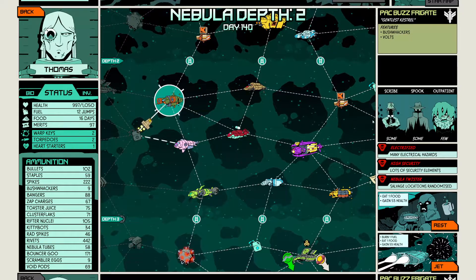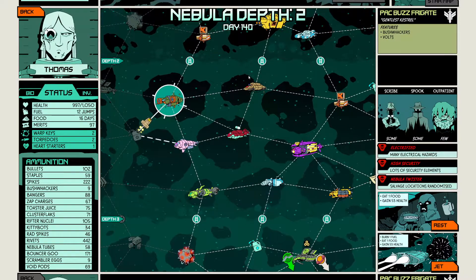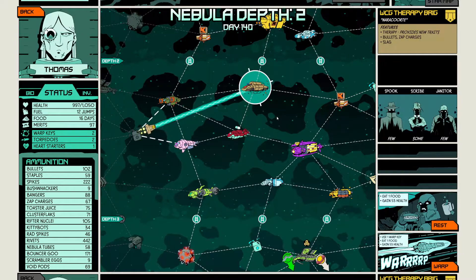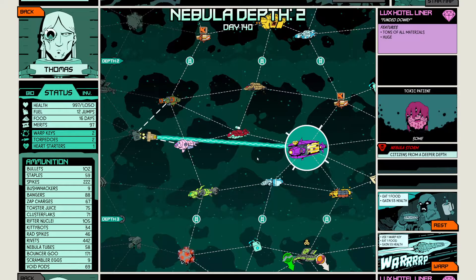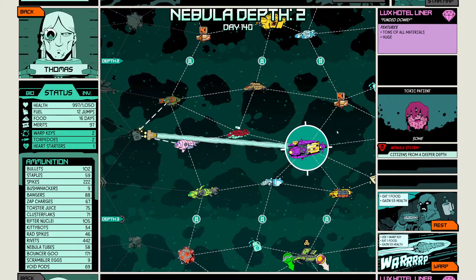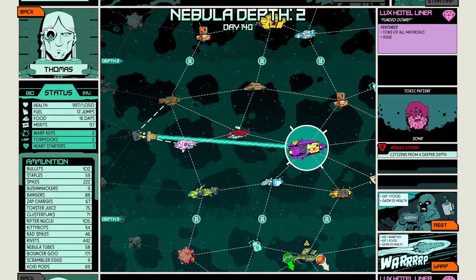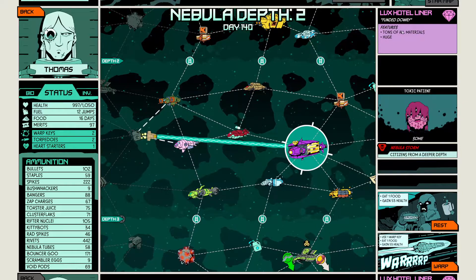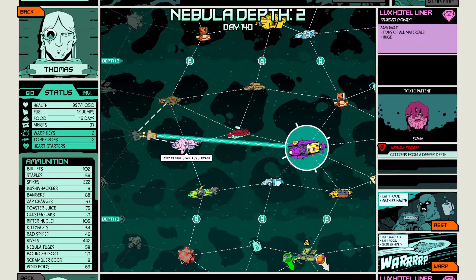All the enemies are basically flying, which means they're not going to be affected. I think this Lux Hotel Liner is probably what we want. There are some toxic patients and tons of materials, but the map is huge — so this might be more than one episode.